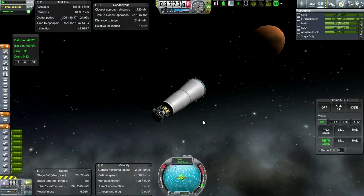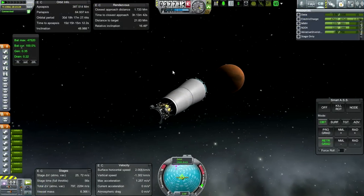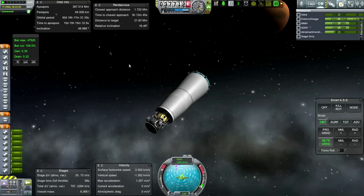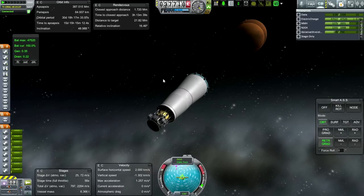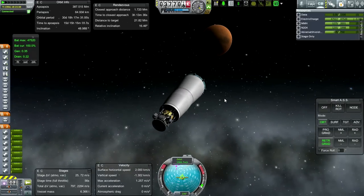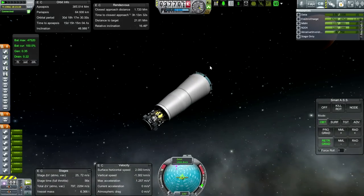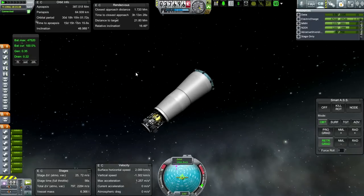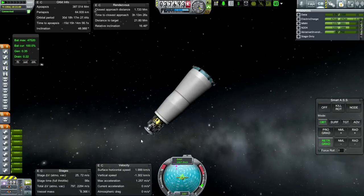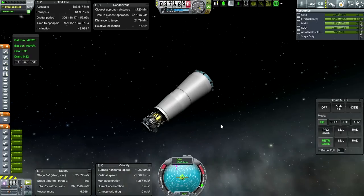We've got it in the 30-day orbit. The initial situation with a 64-kilometer approach - 65 it looks like - and all together instead of separated. So I'm going to take care of all of the aerobraking first, and then I'm going to catch up with you once I've got it separated again. So this is going to take a while.